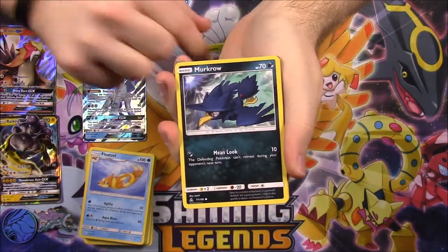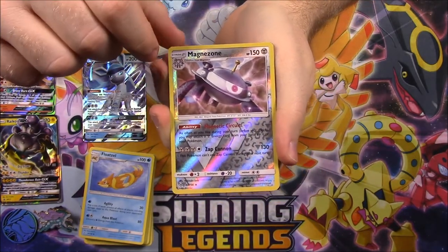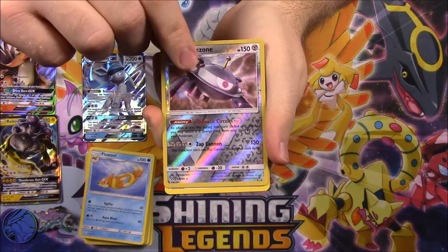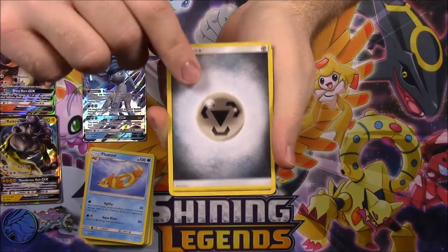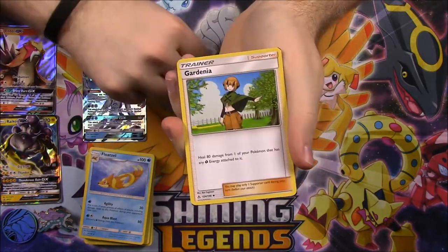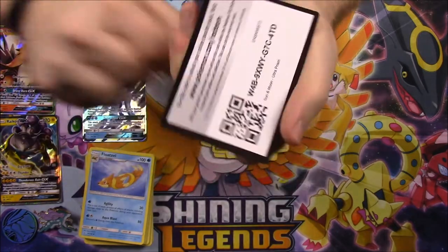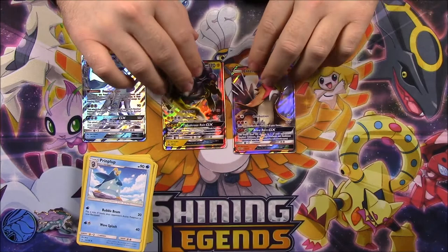Our final pack is the second Ultra Prism. We've got a Gible, Alolan Raichu, Yanma, Murkrow, Eevee, and a Magnezone Reverse Holo - I don't think I've ever had that card so that's really cool - and a Fan Rotom as our rare. Then Steel Energy, Gabite, Gardenia, Prinplup, and our code.